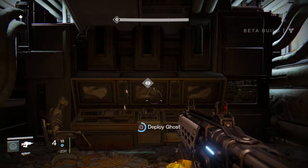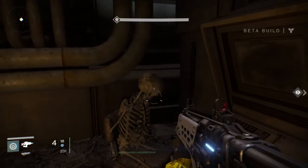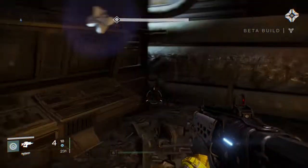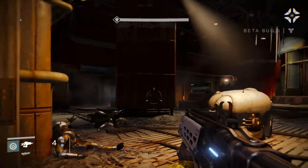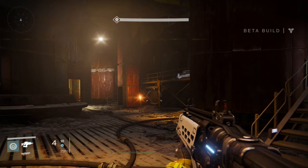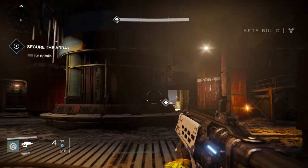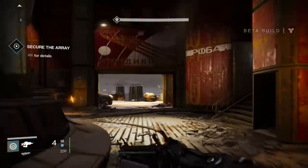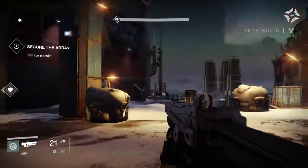We're gonna deploy our Ghost — he's gonna fix us up. We're gonna look at this skull right here because that's weird and pretty cool. Negotiating crypto systems, resistance security verified — and as soon as we finish this, we'll call it. The array is opening. It's activated.